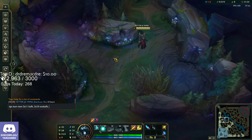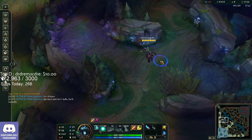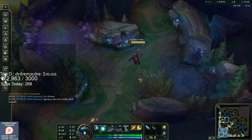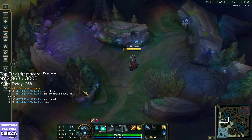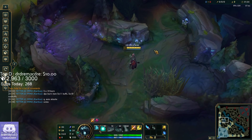At level one, Karthus has two ways to pull camps: auto attacks and Q. You have to know which way to pull camps — if you do it properly you save several seconds. So you've got your Qs, your auto attacks, and your Smite. You should be aware of all of those while clearing camps, and track your Q damage.